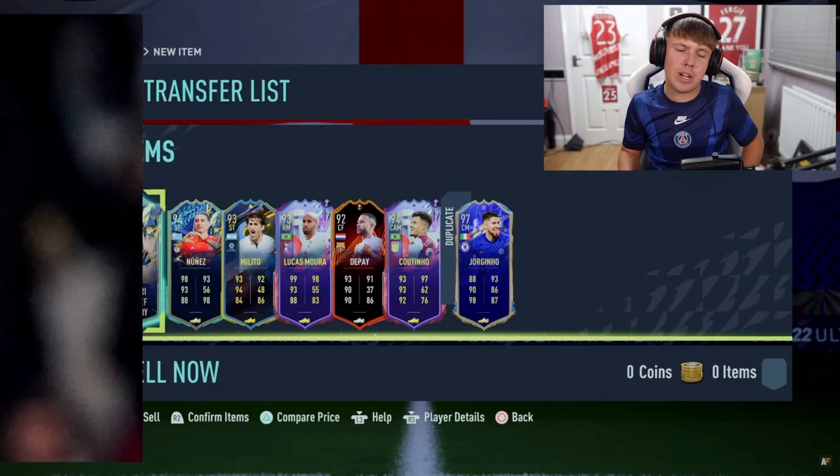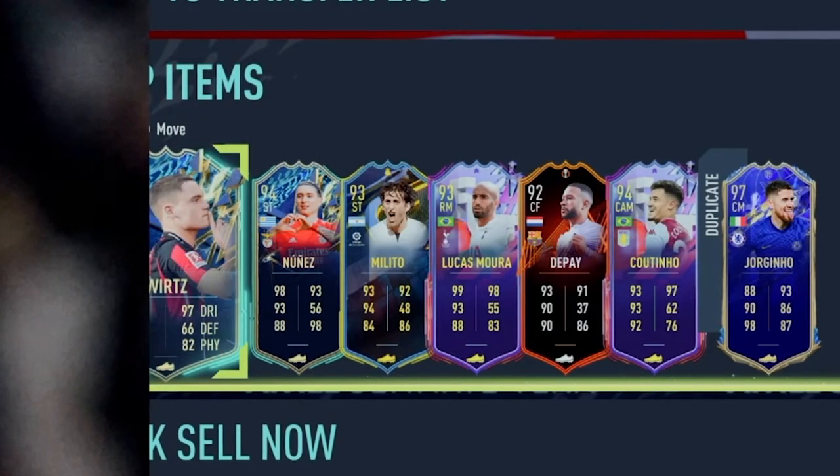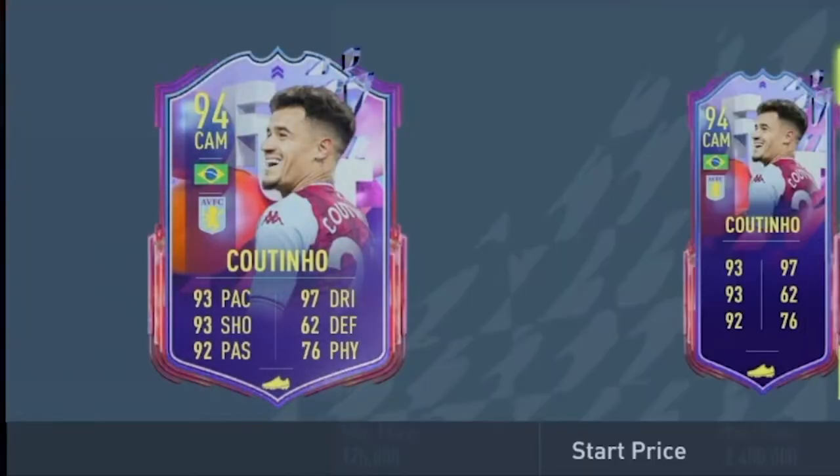Onto my pack — we've got Verts, Nunez, Melito, Moura, Depay, Coutinho, and Jorginho. From this pack, I think we're going to take Coutinho, because I love a five-star skiller and he fits that bill. First player in, first five-star skiller — Filip Coutinho is getting into the team.